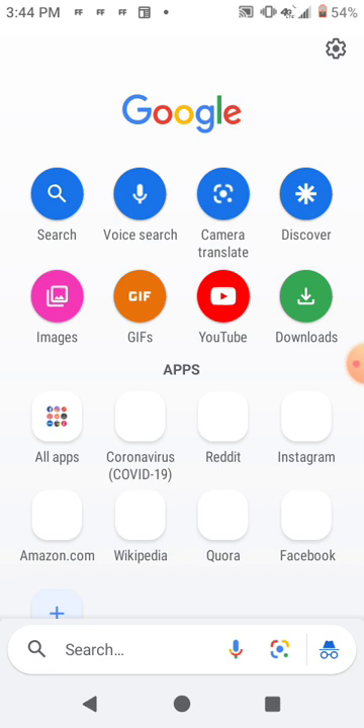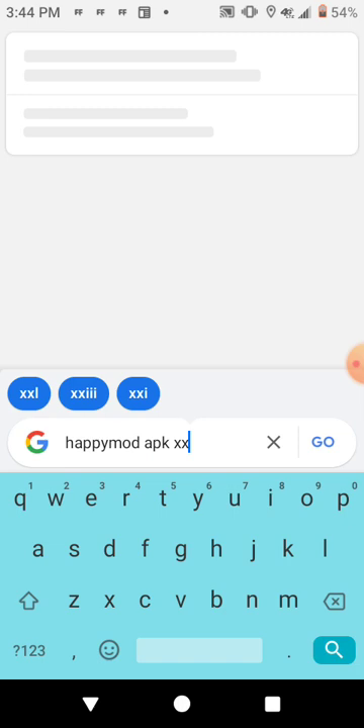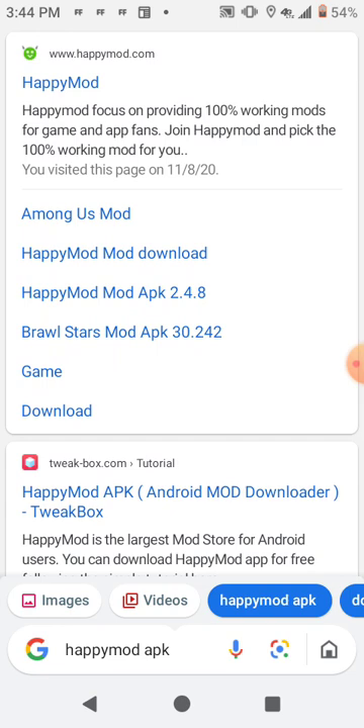You go to Google and then you spell Happy Mod together and you put APK. Oh my god, what did I do? You search it and right here it's going to show you an app.